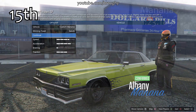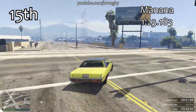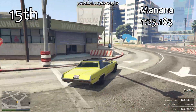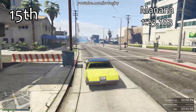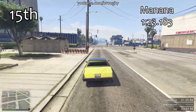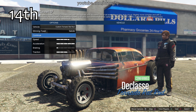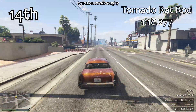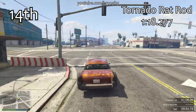In 15th place we've got the Manana, very similar to the Peyote and the Tornado - all these very slow types of vehicles. They would do very well if Rockstar took all of these vehicles, put them together with quite a few of the slower vehicles from the muscle cars class, and put them as a lowriders class or something like that. At least it would make them interesting, but because they're so slow and so far off the pace they're pretty much useless.